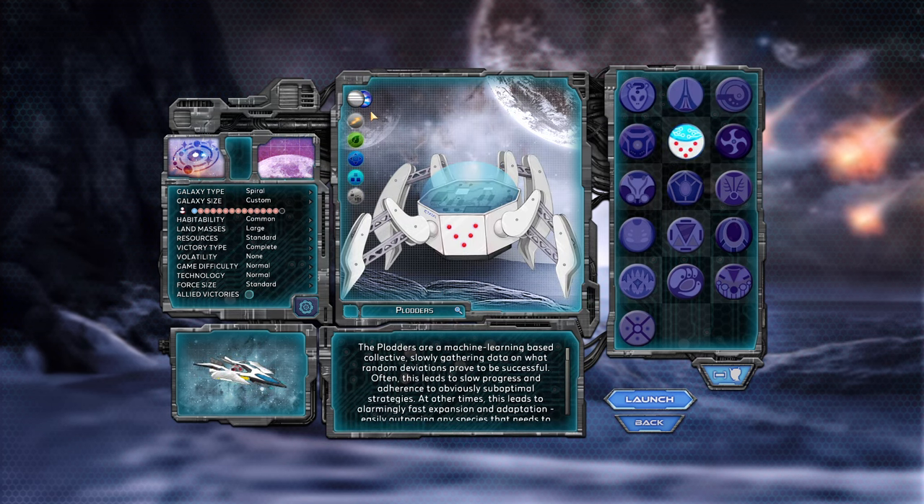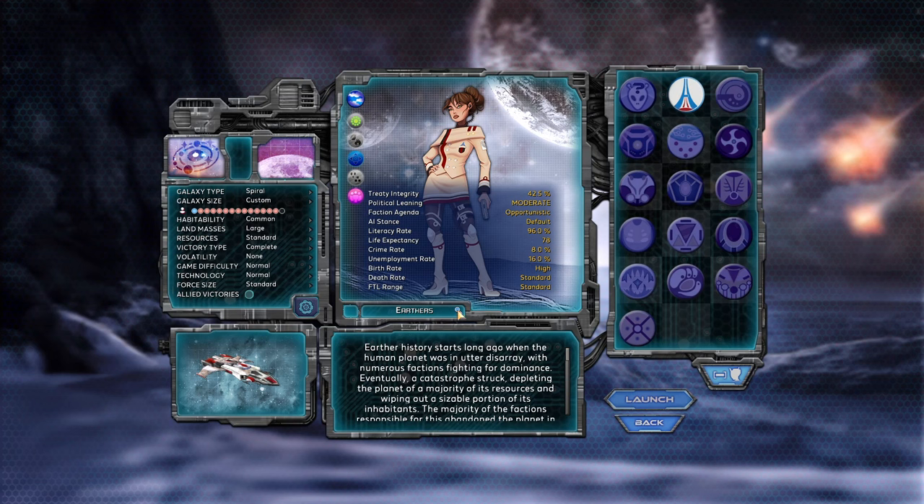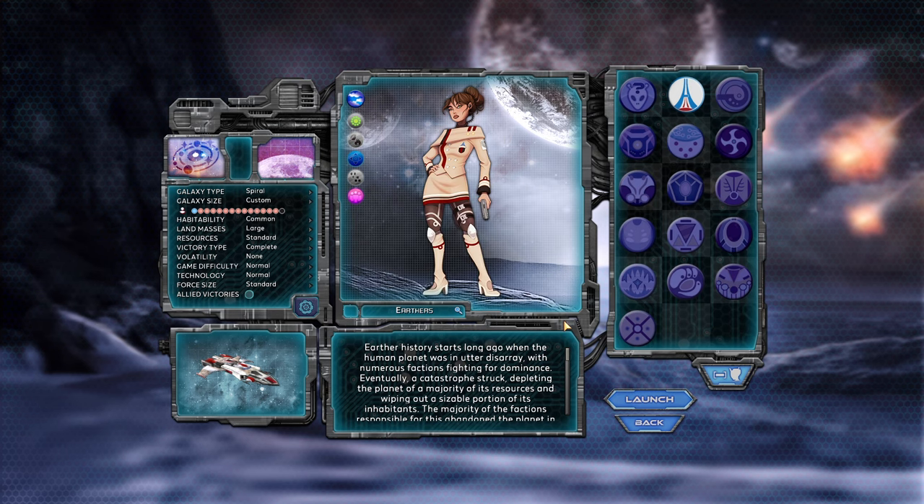For example, humans will live in oxygen atmospheres and eat agriculture. A Plotter — my favorite species — can live in oxygen but also by default in a thin atmosphere, and they eat energy, one of four different resources in the game. If you hover over this part with the magnification, you can see even more information about every species, including their life expectancy, birth and death rates, and other information that could affect mostly the AI but also you as a player.